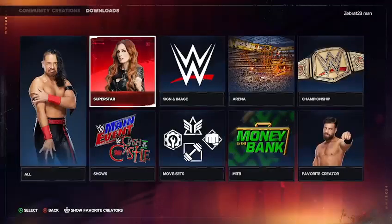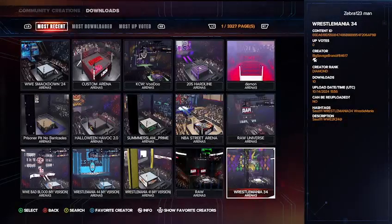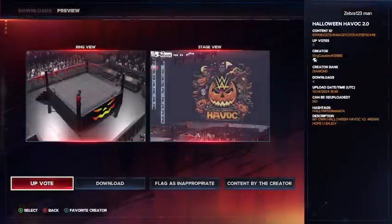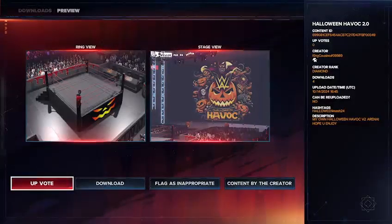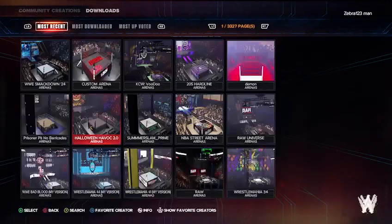Now let's go into the arena section and look at some awesome spooky Halloween arenas. The first one is Halloween Havoc 2.0 — a custom arena by King Casino hashtag zero nine nine eight nine. The hashtag is just Halloween Mash 24. It's a really awesome arena — the titantron has the logo, you have pumpkins in the middle, a jack-o-lantern on the ring post, and blood everywhere. Definitely give that one a download.